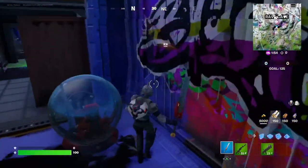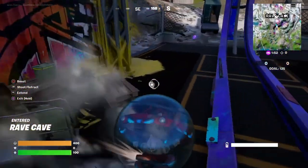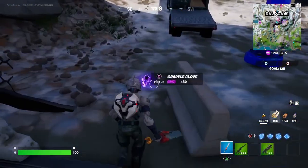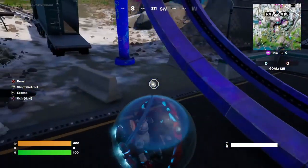Let's head out to Rave Cave and go get a baller first. The easiest place to grab one is inside the southern entrance to Rave Cave, so once we get that, let's drive it over to a geyser.